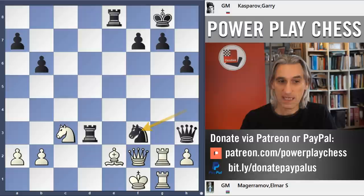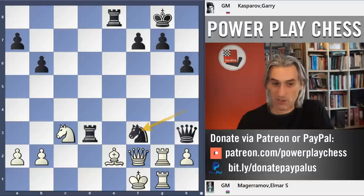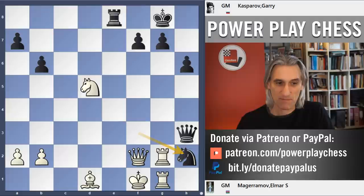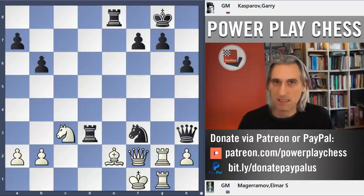So Queen f2, and now Knight f3 — a beautiful move. If Bishop takes Knight, then Rook takes, and that Knight threatens the Rook and threatens the pawn. There are some wonderful variations here. Magaramov played the Rook to h1, but if Knight d5, then Rook d1 check, and now mate in 1: Knight h2, checkmate. Using the pin and Rook control of squares on the e-file — that's just one variation, and you can see that White is completely tied up.